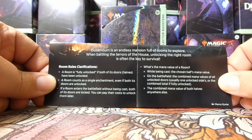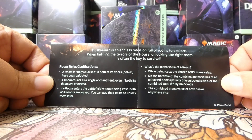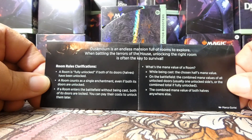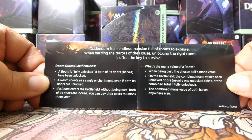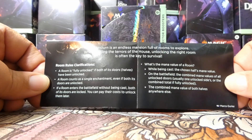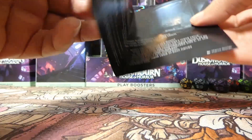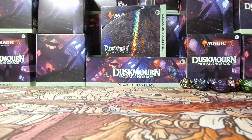When battling the terrors of the house, unlocking the right room is often the key to survival. They have room rules clarifications here. Rooms are a new card type in this set, so if you need a little update on the rules for rooms, this insert has that for you along with some cool art.